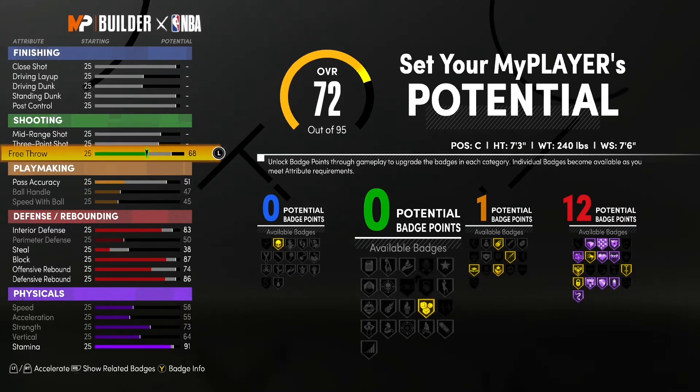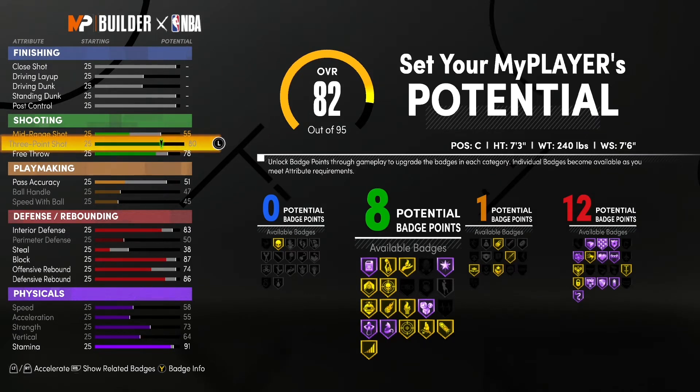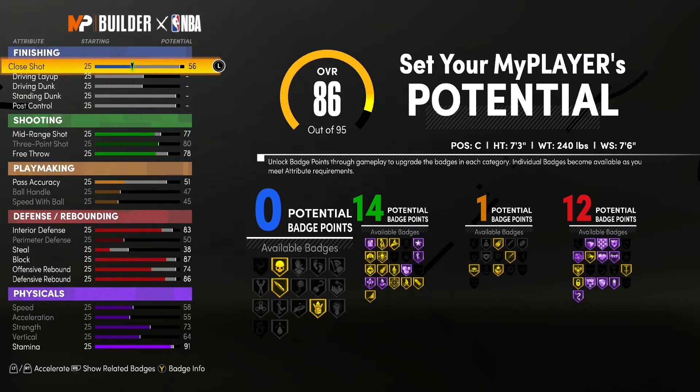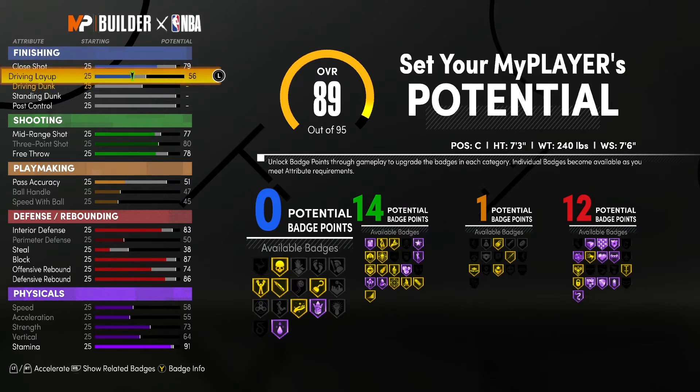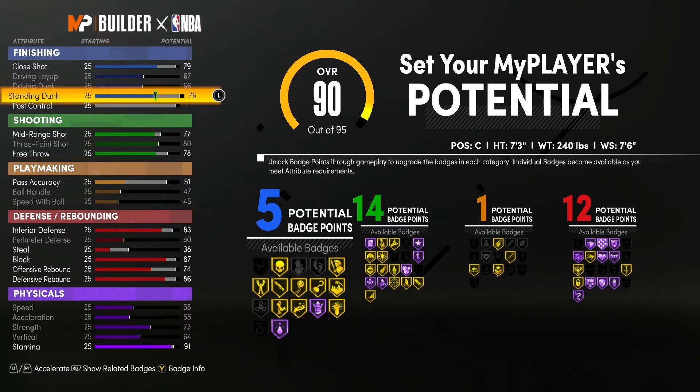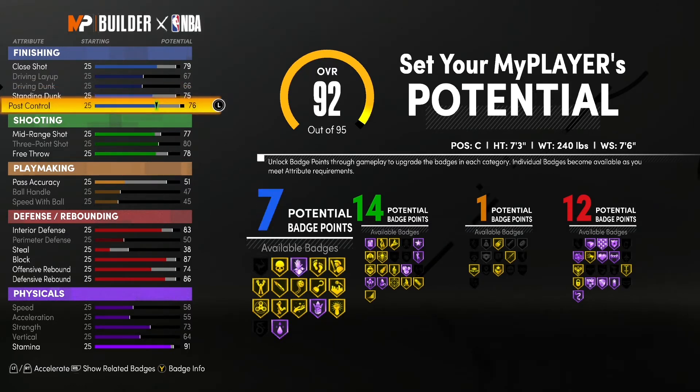Now on to shooting. Going to bring up free throw to 78. Max out the three-point shot. Mid-range — going to bring that up to 77. Going to bring up close shot to 79. Going to max out driving layup, max out driving dunk, bring up standing dunk to 75, and bring up post control to 86.